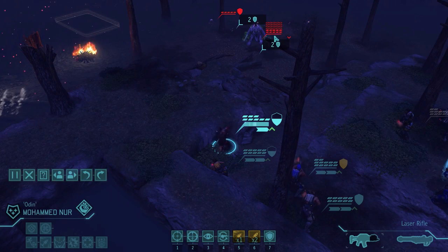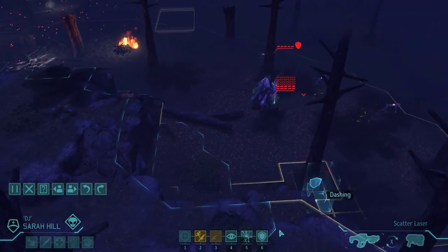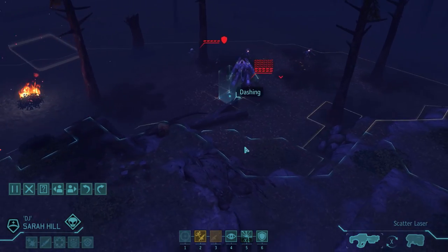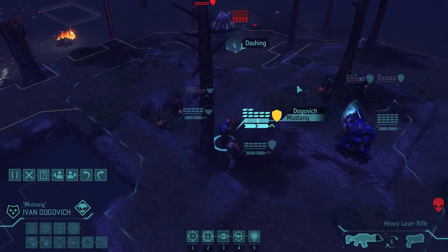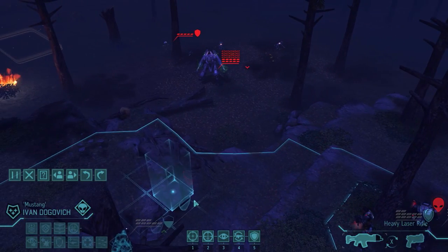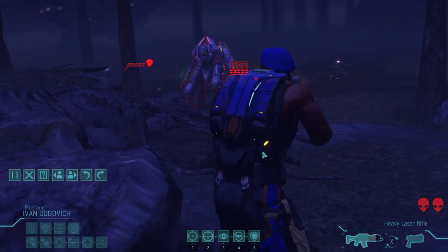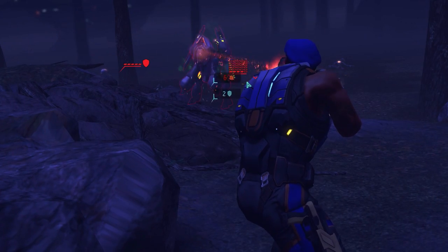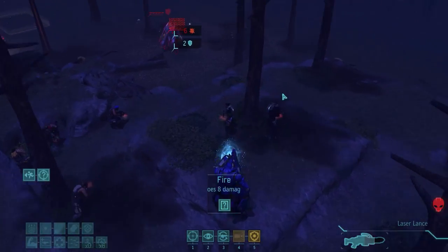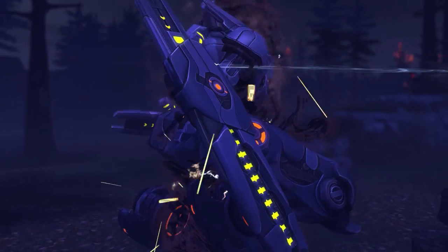It's down to 10 hit points. Now I could use Rapid Fire and Run and Gun to probably guarantee a kill, but I should stay behind cover. I'll keep that sectoid alive — this is the best chance to capture one, especially with multiple uses of the Arc Thrower. 100% good, 6 damage — that mechtoid is going down for sure. Bagels can probably finish the job. Bye. Nice one.